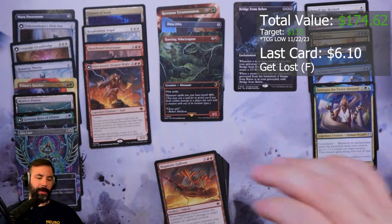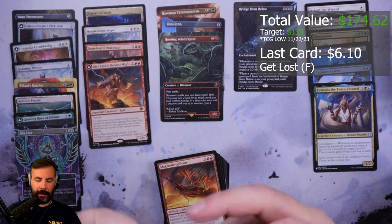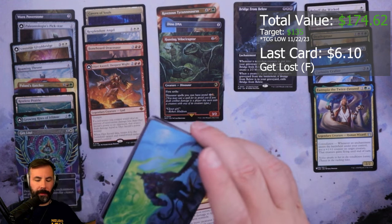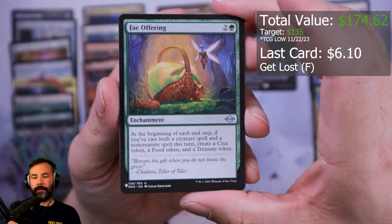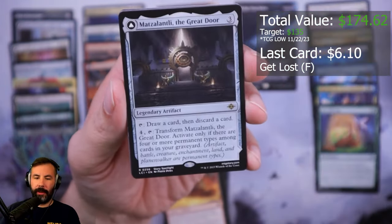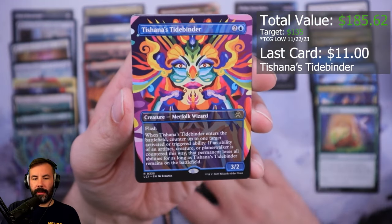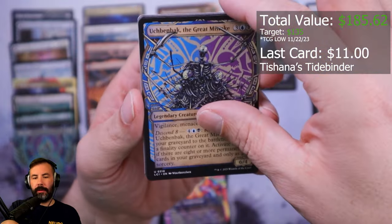All right, penultimate pack here — always a good one. Feint, Feint Offering in the list. Mostly list cards and no special guests. Foil there — that's Latani, the Great Door. Shana's Tidebinder. Looking back.